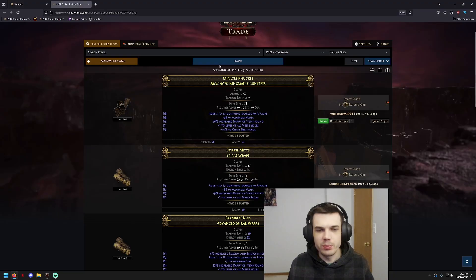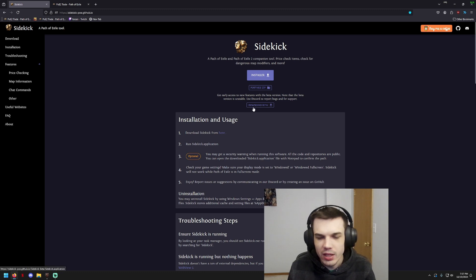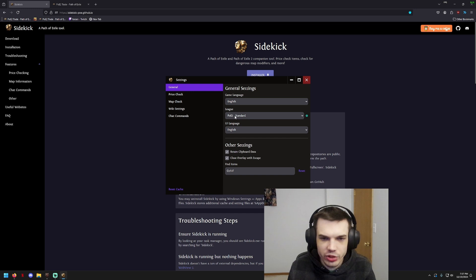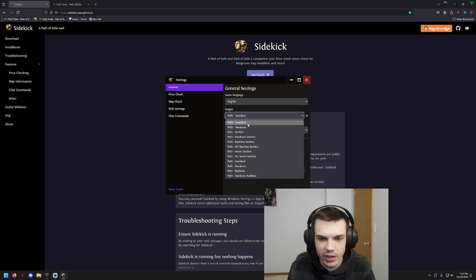And the way you get this add-on is pretty straightforward — you go to the official website. This add-on is called Sidekick. They had a kind of a trade macro for PoE 1, and now with their beta version, they are supporting PoE 2. So you're going to want to download the PoE 2 beta. And then once you have this installed, you'll be able to choose your league that you're in. You're going to want to pick, depending on what you're in, either PoE 2 Standard, which is the standard league, or PoE 2 Hardcore, which is the one where if you die, you lose your character.